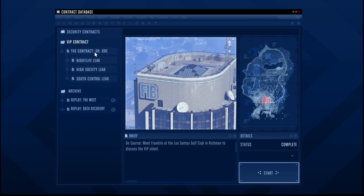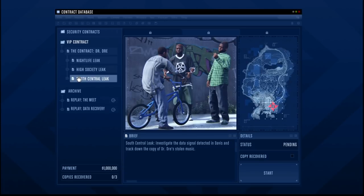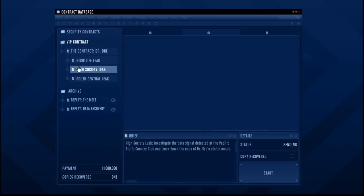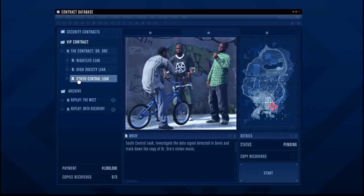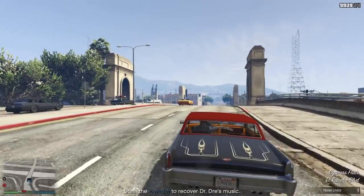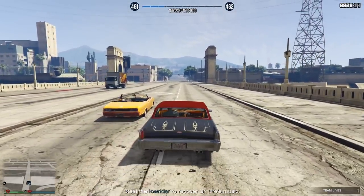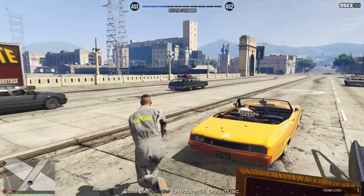The golf court mission and the FIB building mission you only have to do once — only the first time you do this contract. Afterwards you can replay them but you don't have to. After these two missions, you start with the real contract. You have three sets of three missions. There are three people who basically have a leaked song from Dr. Dre. You have to chase them down, do two setups, and then in the final you retrieve the songs. So three sets of three missions — nine missions in total — and they're all called elite missions.